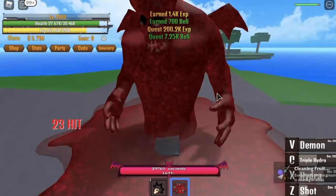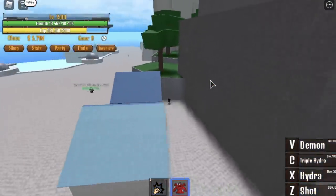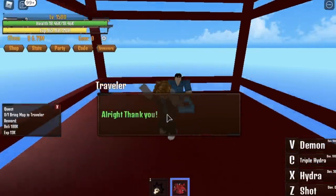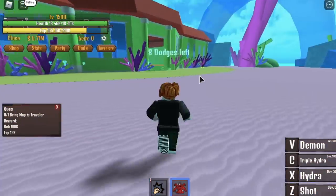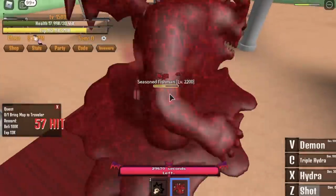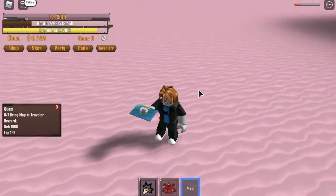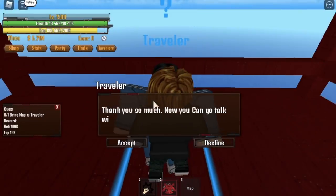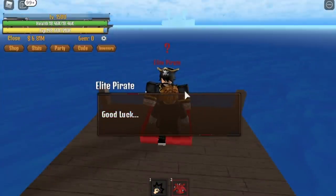Now time to head to the second scene. Go to the war island — the tower at the back. Talk to the guy twice until he gives you the quest. He'll tell you the island of the mermaid man. Go to the fishman island, defeat the fishman fighter, and get the map. Give it back to the traveler in the war island, go to the starting island, talk to the elite fighter, and you're in the second scene.